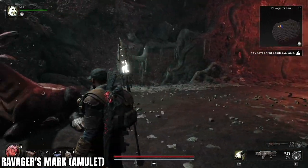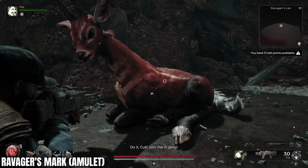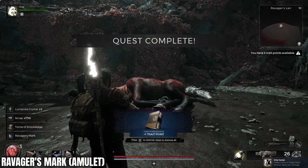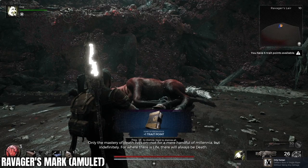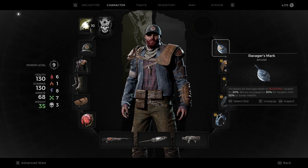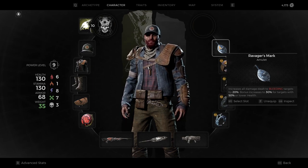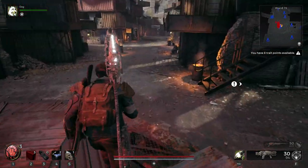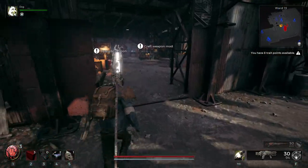Finally, get back up to the Ravager boss fight and this time kill the doe as he asks you to — that's how you get the final reward. These can be done in any order. Out of the four rewards, the Ravager's Mark is something you can equip right away, but the other three items are essentially crafting materials used to craft a boss weapon.